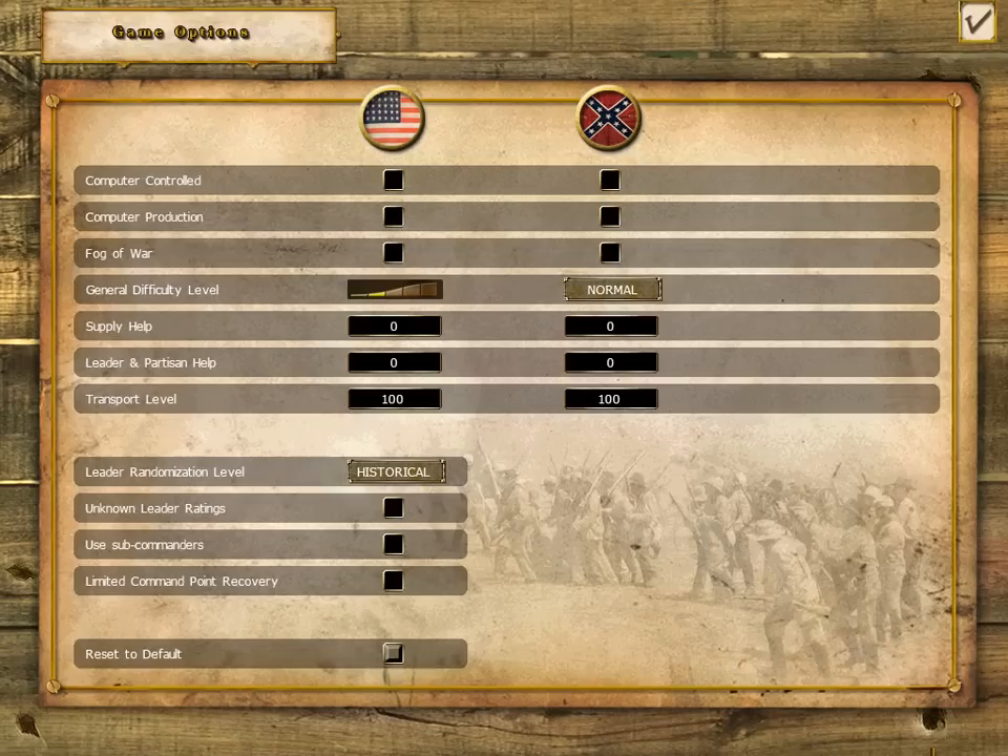Various game options such as fog of war, leader randomization, and the use of subcommanders provide flexibility, increased realism, and variability to suit player interests.